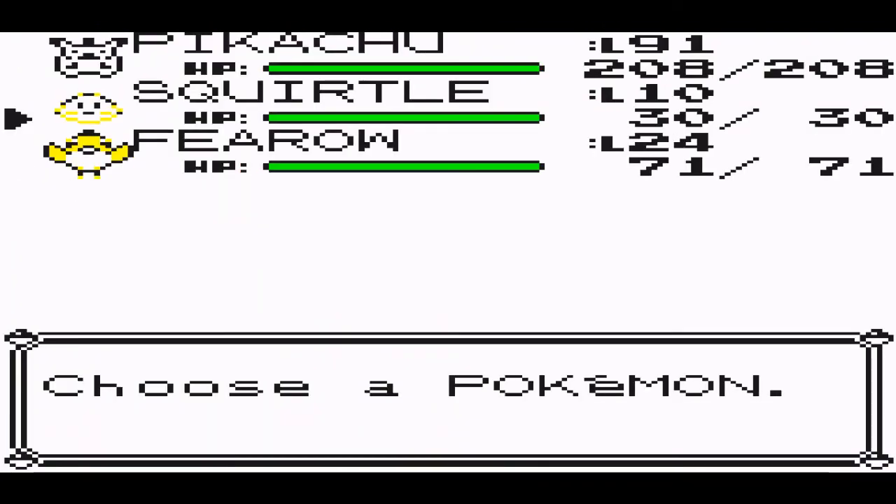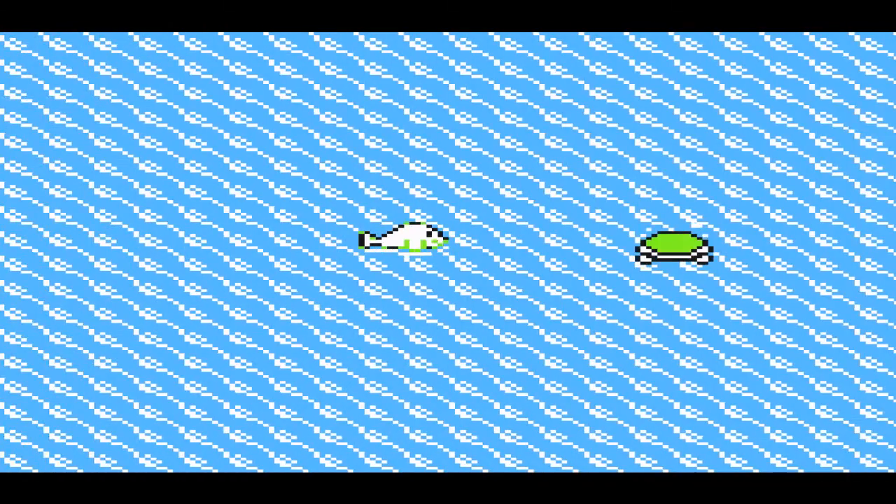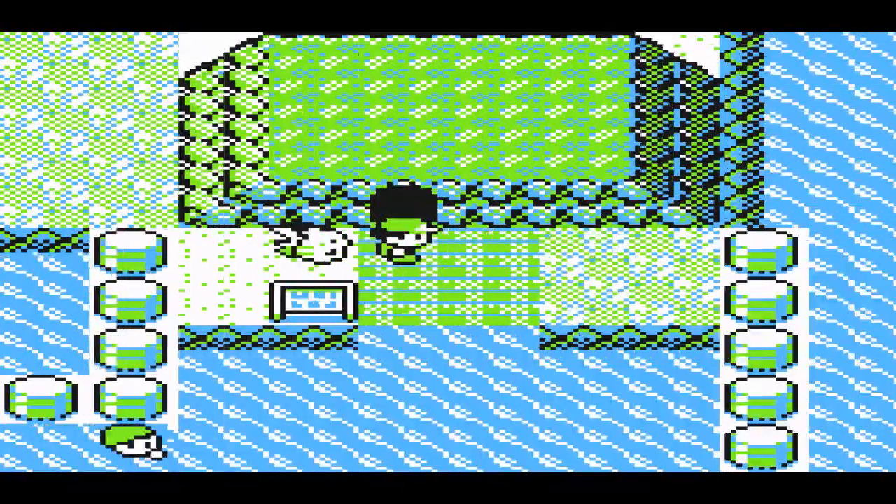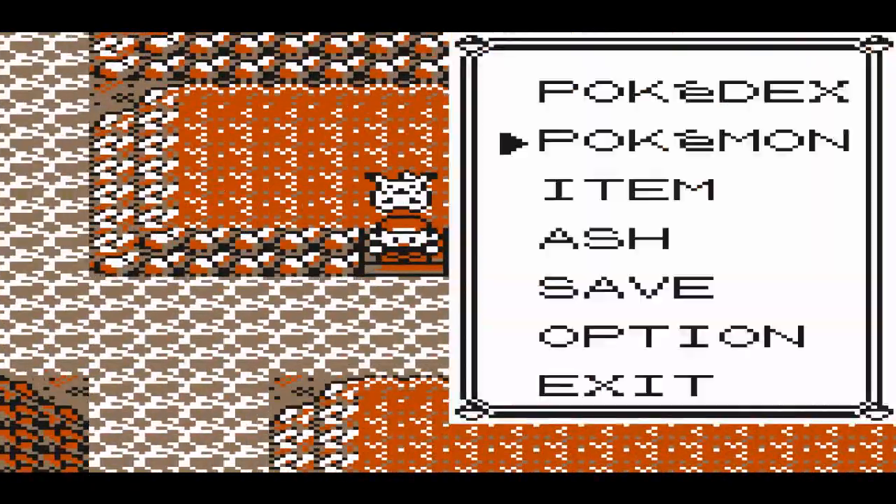Okay, so for this, fly to Cinnabar Island. You're going to need a Pokemon to Surf, so start surfing to the right. I just avoided all the trainers. You'll find a cave — enter that.